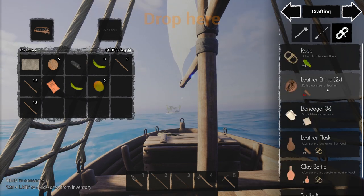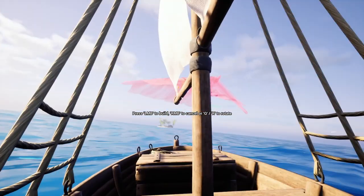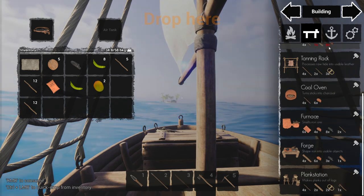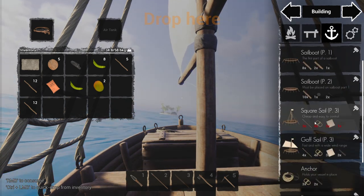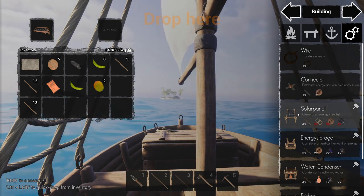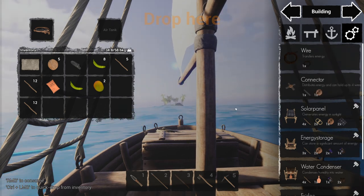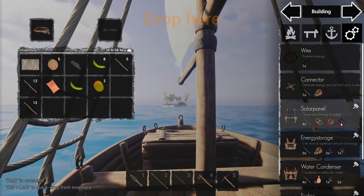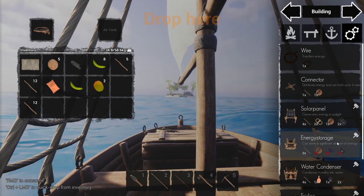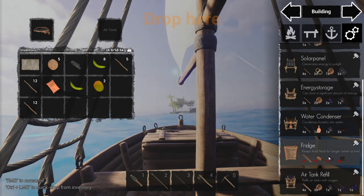Where were those electronic components? So it's not in here. Where were the solar panels and the other stuff? We got some wires at home and with us. Solar panels — we can put down two solar panels. And after that, I would really like to have a water condenser. A fridge would be nice. Air tank refill. I feel like we didn't find the electric motor, or that thing, whatever it is, because it doesn't pop out.